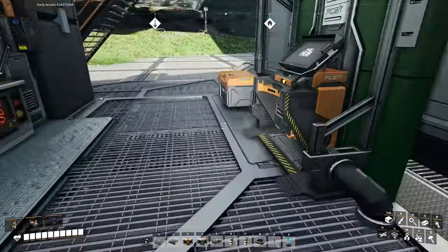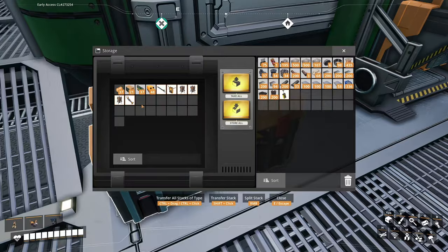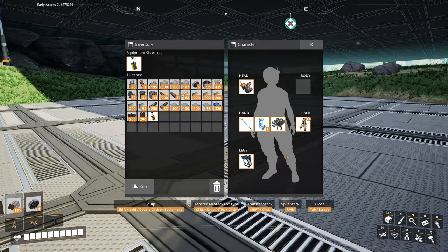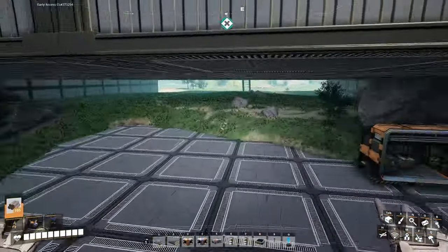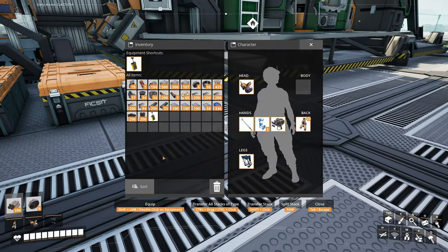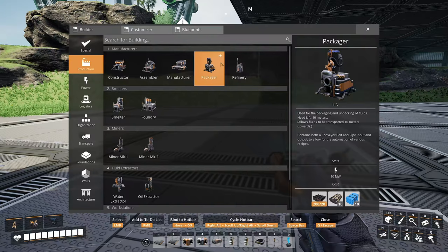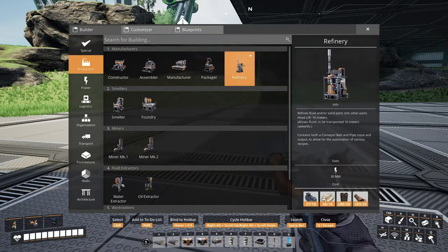I bought all the necessary stuff through the Awesome Shop. I still have 37 tickets left over. I do have the gas mask and the jetpack. I have packaged fuel, but I'm not gonna waste it — I can just use the solid biofuel. It works fine. It runs out quick, but it doesn't matter. We got a few more things unlocked: we have the manufacturer, packager, and the refinery.